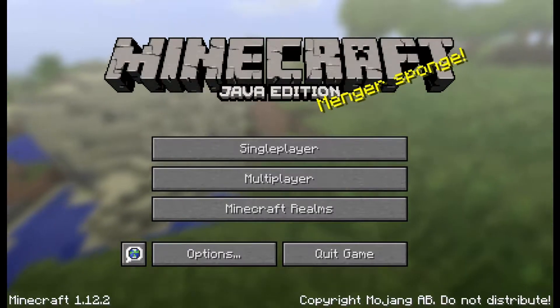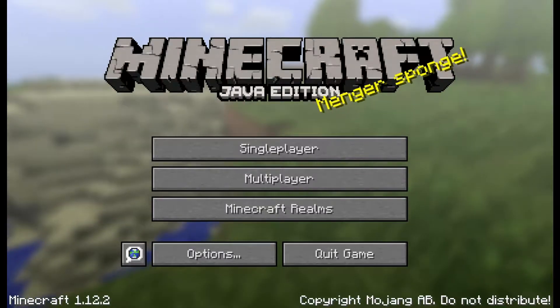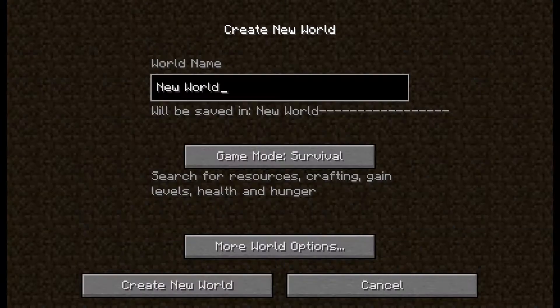Alright, so I'm going to show you how to create customized worlds in Minecraft for PC. We go on to our single player and we select Create New World.